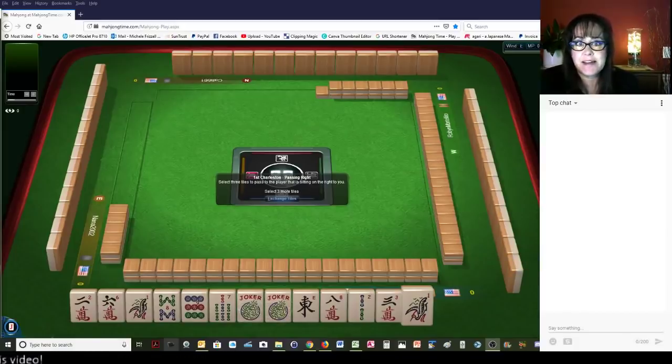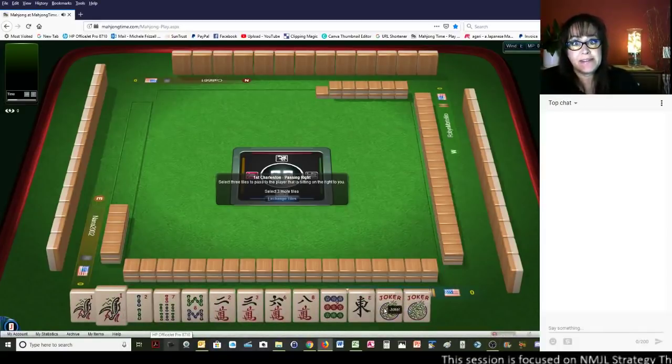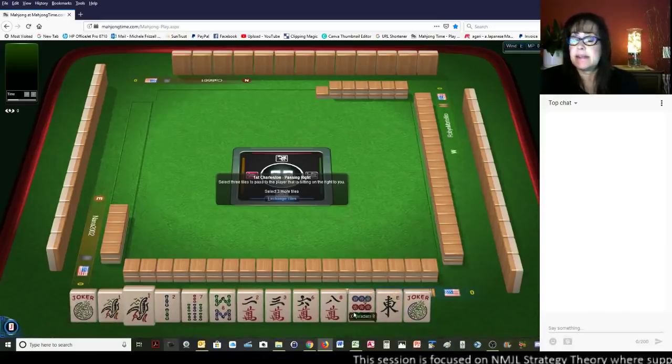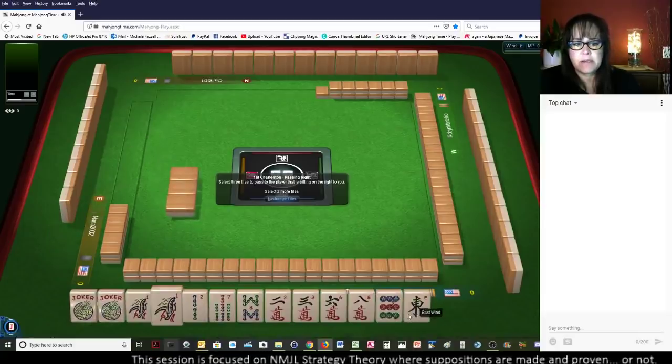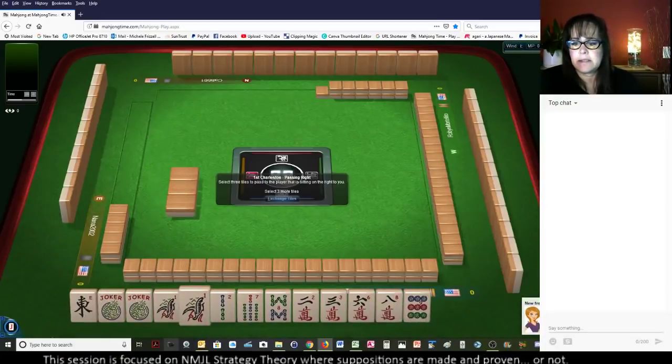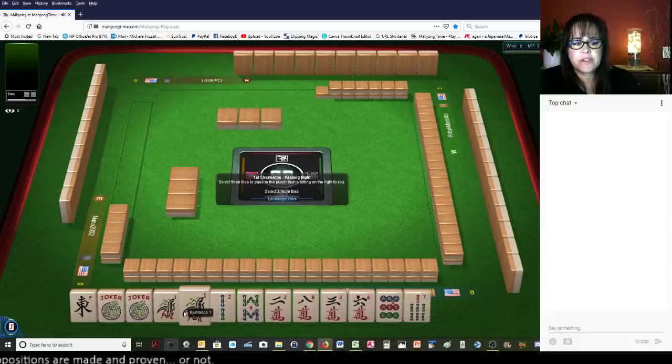Let's see what we can do with these tiles. We've got two jokers, which is nice. Not necessary in some cases, but nice. I think we could maybe play a year hand. Let's keep all the year tiles: 2, 1, 8. That would leverage the multiple.